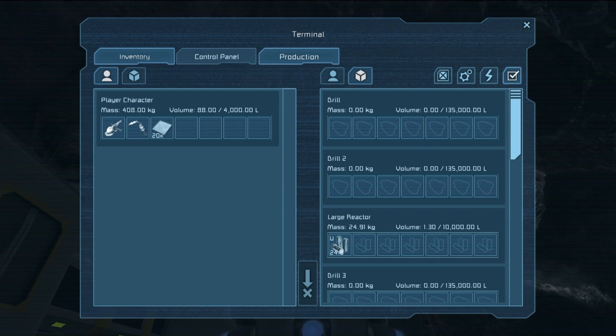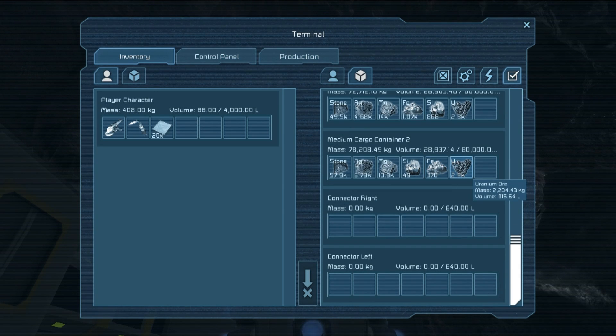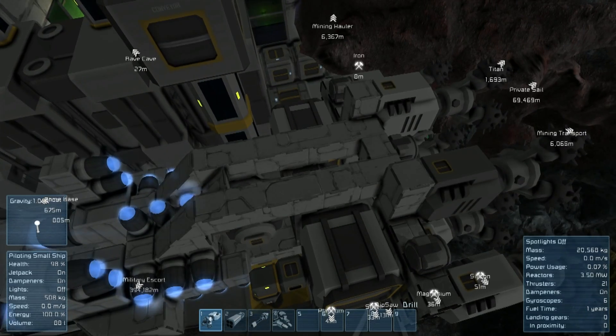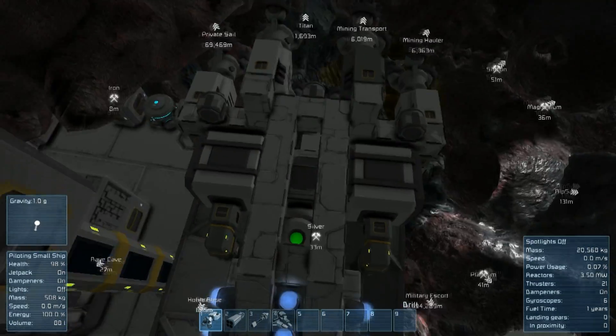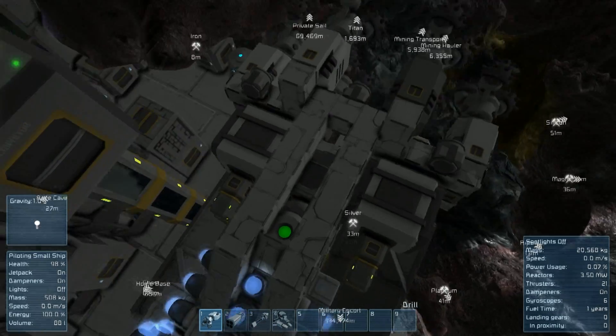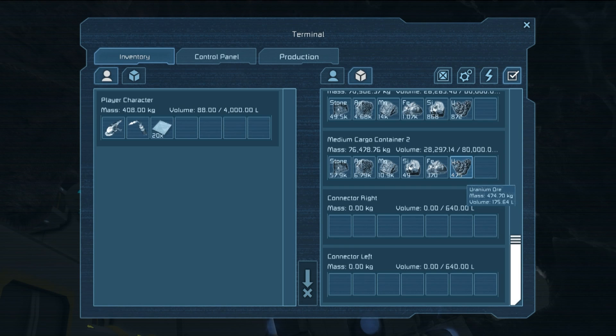Let's go into our inventory. We take the uranium and we have these labeled connector right and connector left. We just drag the medium cargo container — number two is for the right one and the left one is the regular cargo container. Let's drop some of that in there and this in here. And if we view it — it's dropping it up and it's getting collected. This does take a while but it's worth it; it's a lot quicker than putting everything in our inventory and running back and forth. Let's continue dropping all this in here — we'll do the magnesium next.